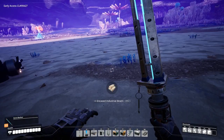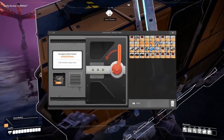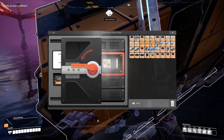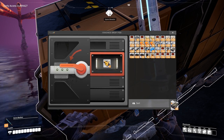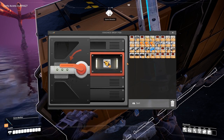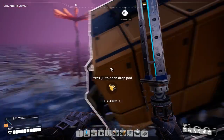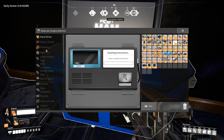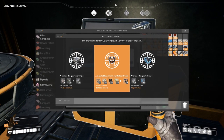There are currently 86 crash sites that contain pods with scannable hard drives inside. Once scanned, they will produce an alternate recipe for items produced in your factory. The crash sites may require specific items and sometimes need to be powered in order to retrieve the hard drive. You will have the option to scan one of three items per hard drive once scanned, so choose carefully.